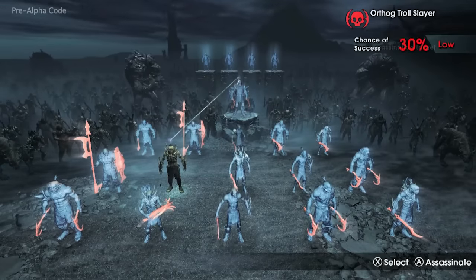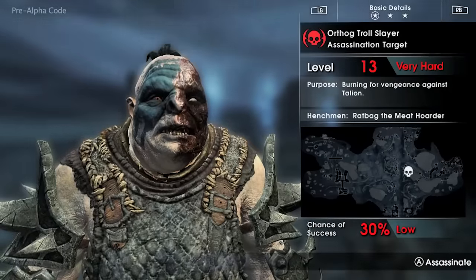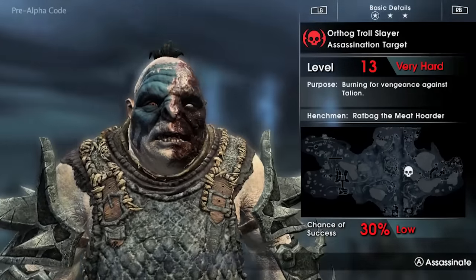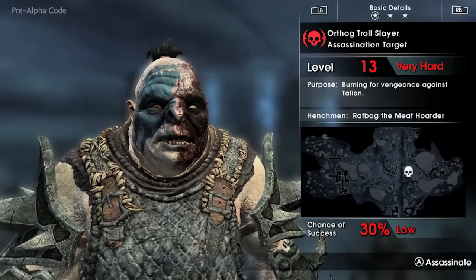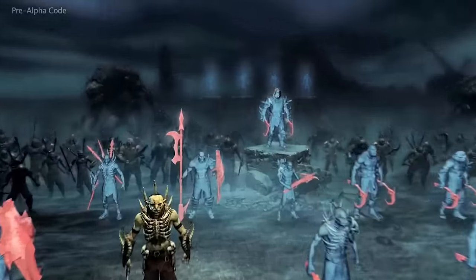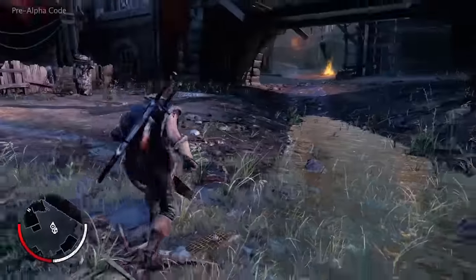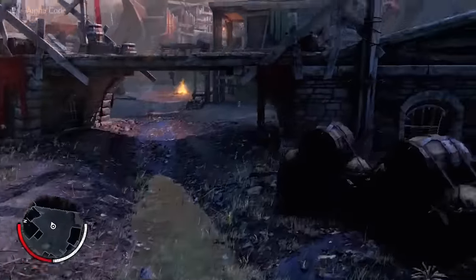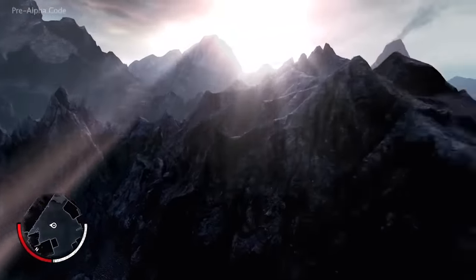Ratbag's master and the warchief in this area is Orthog, who has also had a previous encounter with Talion — a battle which left him severely scarred on the face. Orthog is very different to Ratbag: he's extremely tough and has many followers, and Ratbag has almost no chance of killing him. But by creating an assassination mission, Talion gains the opportunity to follow Ratbag and finish off his enemy himself.